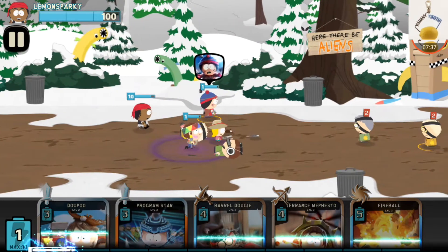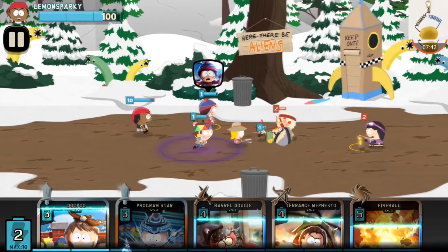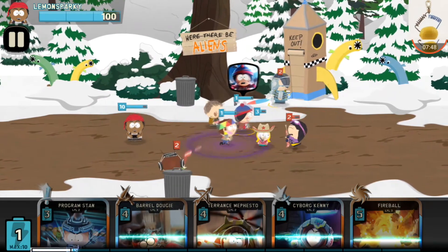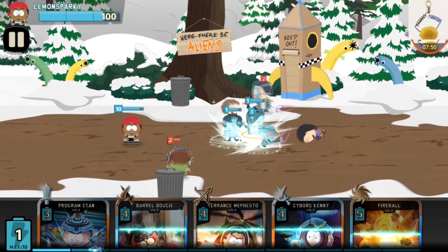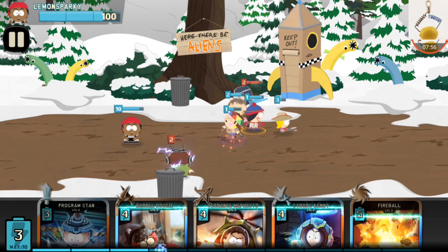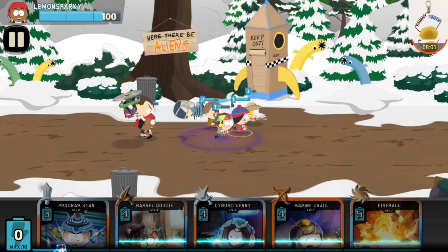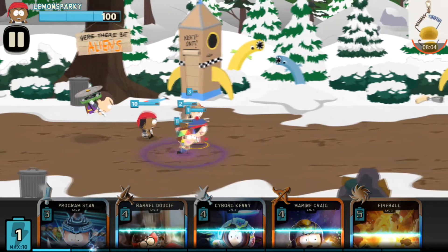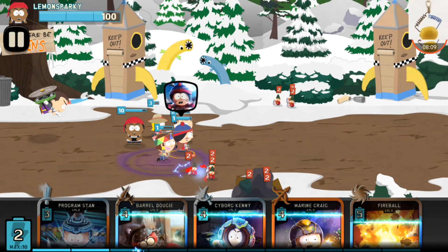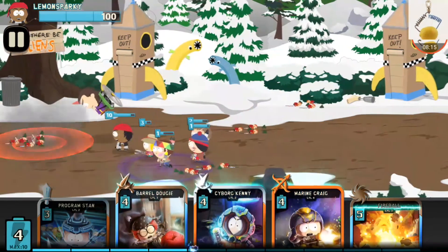I want to have these two cards take care of the enemy fighters, so my Dog Poo is gonna tank right here. We're just gonna have to wait — oh wow, it froze me. I want to play my Terence Mephesto up top right next to my New Kid and he's just gonna guard my New Kid. This is where I want to use it — that took down all the troops, yes!